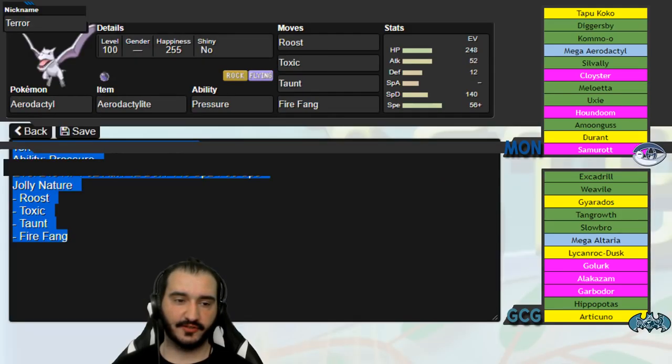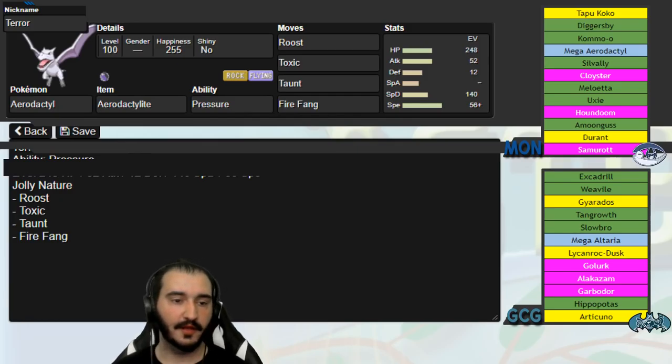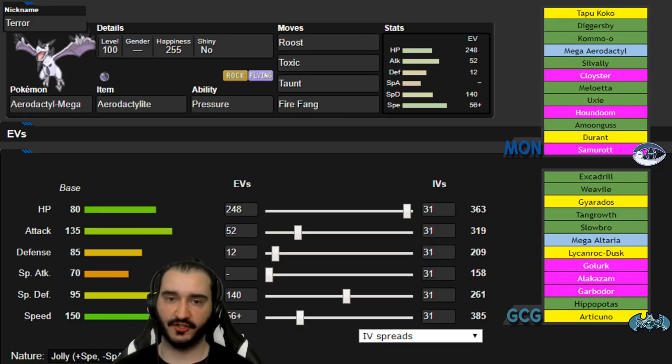Next mon is Mega Aerodactyl with Roost, Toxic, Taunt, and Fire Fang. The speed is there to cover max speed Weavile completely — I need to force it into Ice Shard or to be Scarfed to handle me. It's EV'd to take on his Mega Altaria, Slowbro, and Tangrowth. Even though they can hit me with super effective moves, it gives me the option to Toxic stall them down with Taunt and Roost. Fire Fang hits Weavile, Excadrill, Tangrowth, Alakazam, and Articuno especially.